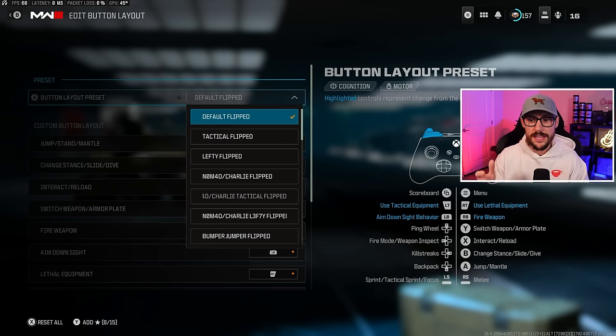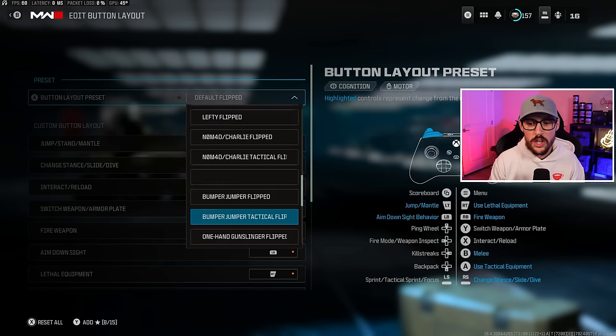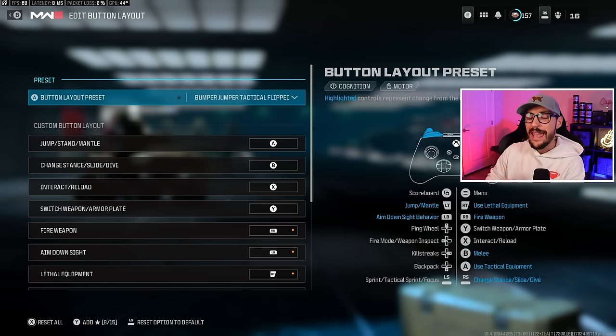Default is just the default controls, and tactical makes your right stick crouch, prone, and slide — meaning you can slide cancel and drop shot by simply pressing that right stick in. If you are on a normal Xbox or PlayStation controller, you want to run Bumper Jumper Tactical Flip. It's going to take a lot of getting used to, but it will allow you to keep your right thumb on the right stick while drop shotting, slide canceling, jumping, and doing everything we need to do. It makes your right stick crouch/prone/slide and your left trigger (L2) your jump button, so you can do all the movements you need without taking that right thumb off the right stick.